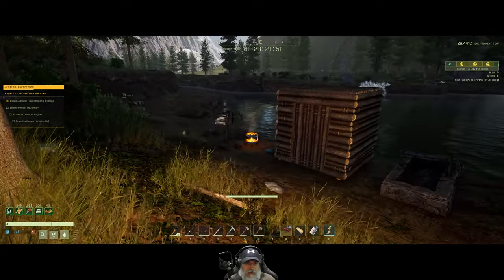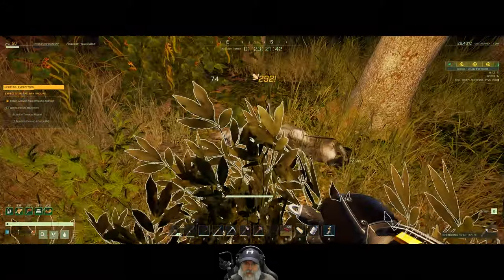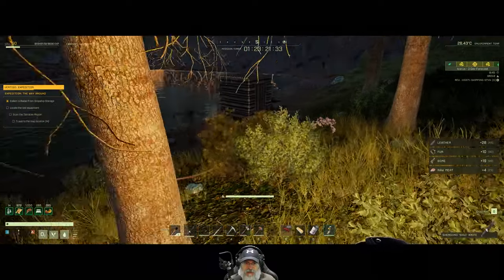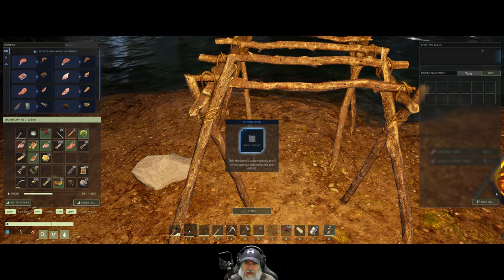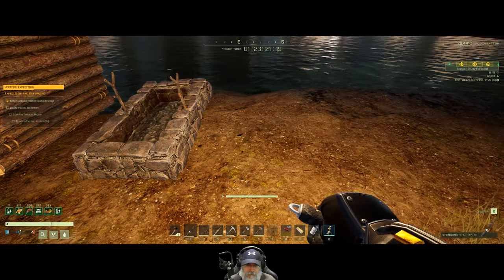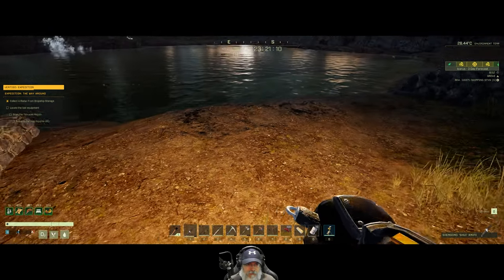The next step is to expand the base. We've got a wolf here. We're not going to make anything huge or fancy, just functional - that's all we're after because this is a very temporary situation for us. What we're going to want to do is pick up the drying rack and the campfire and move it over to the other side. That bear is pretty darn close but I don't actually see it.